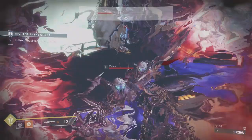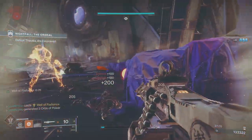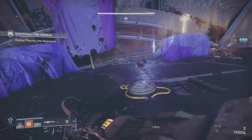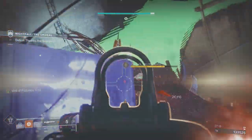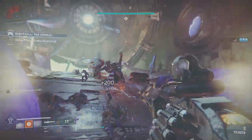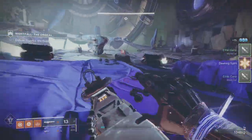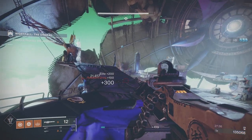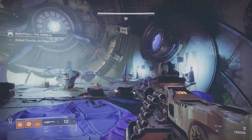Grenade down immediately. I took my focus off the boss and onto the ads — we want a Warmind cell. I had to put the Well down to kill enough ads. The Warmind cell gets rid of them. I'm going down for ammo I'd spotted earlier. Put some damage on the boss, get more ads to appear, then we want another Warmind cell if possible.